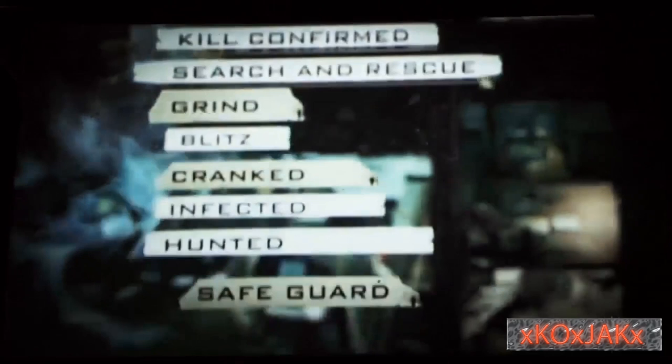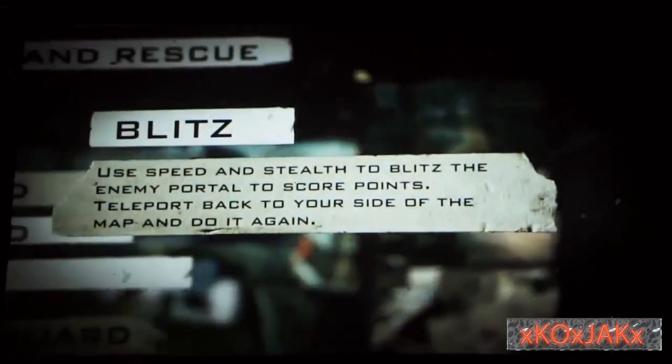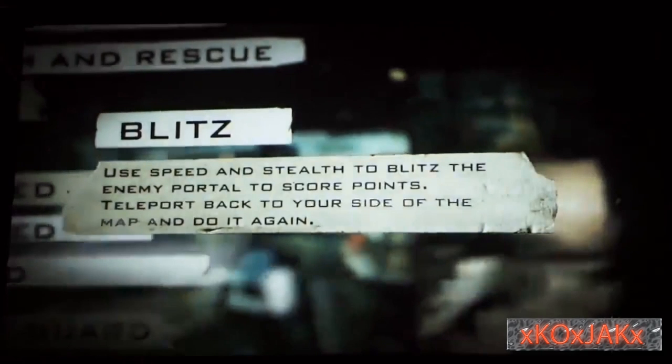Let's move on to Blitz and figure out what that is together. Use speed and stealth to Blitz the enemy portal to secure points — teleport back to your side of the map and do it again. So it's kind of like a modern capture the flag, but you don't have to go through the hassle of running the flag all the way back. I don't know if that means it's going to take less skill, or if you're going to find people camping right next to the portal. But from what I see on this list, there is no capture the flag.